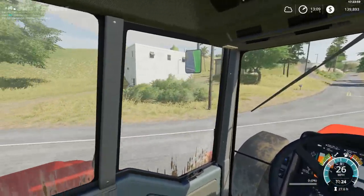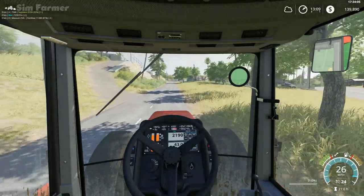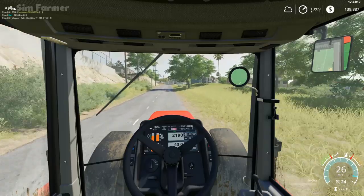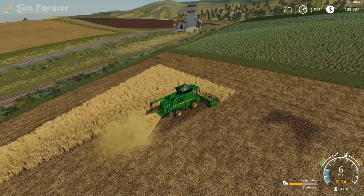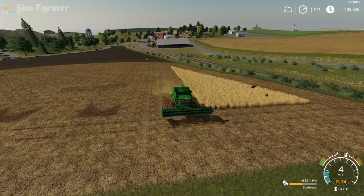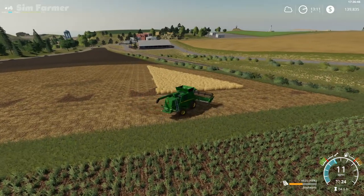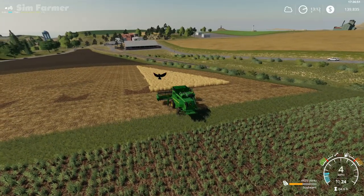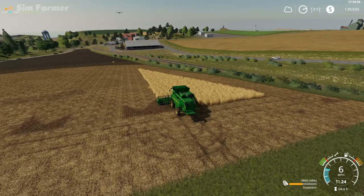That's got us up to 139,000, which I think is enough to be able to afford the seed drill. The only trouble is we need a bigger tractor with higher horsepower to be able to pull it, so we may have to increase our loan a little bit. Back over at fields 14 and 15 — I've left the Magnum with the trailer over by field 12, I've accepted the harvesting contract on that field as well as field 10, so I've left the truck and tractor and trailer over there rather than bring it back.